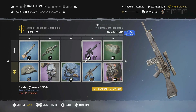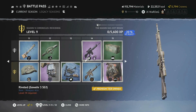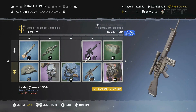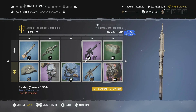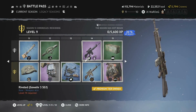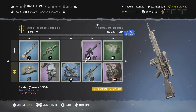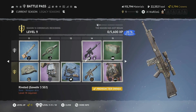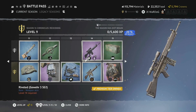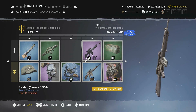Level 14 gives you the Riveted Gewehr 3 SG1 skin — really cool. It's more of a rustic type compared to the M4A1; this one is more of a bronzy, coppery version. Really liking this skin, especially because it's on the SG1.